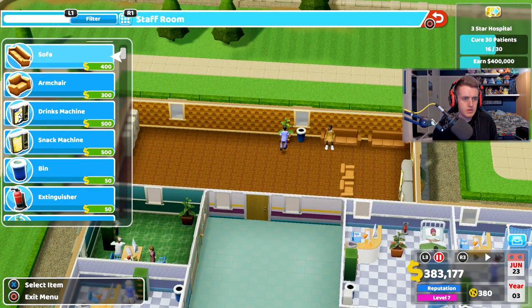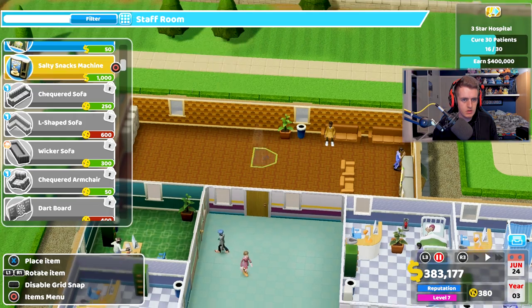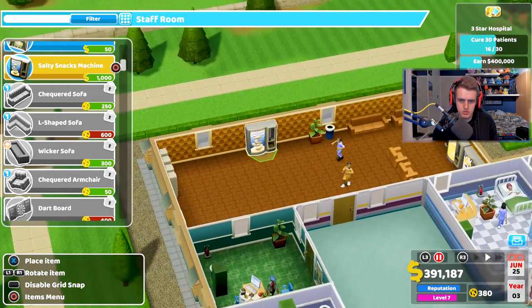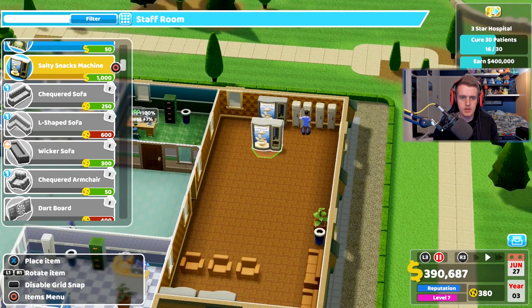Can I get any better items in here now for the staff room? Oh, I can! There we go — staff room upgraded. Hopefully they're happy now and can get some snacks.